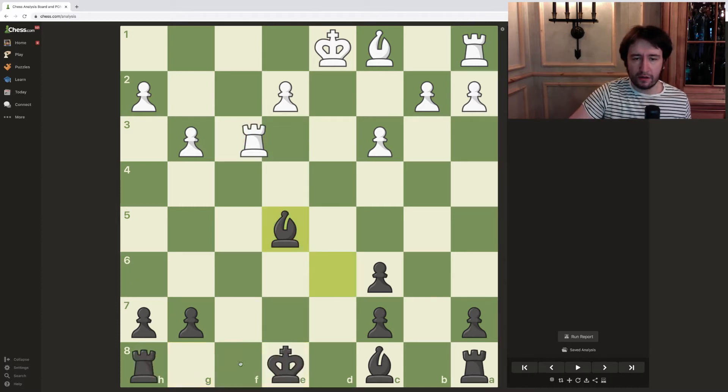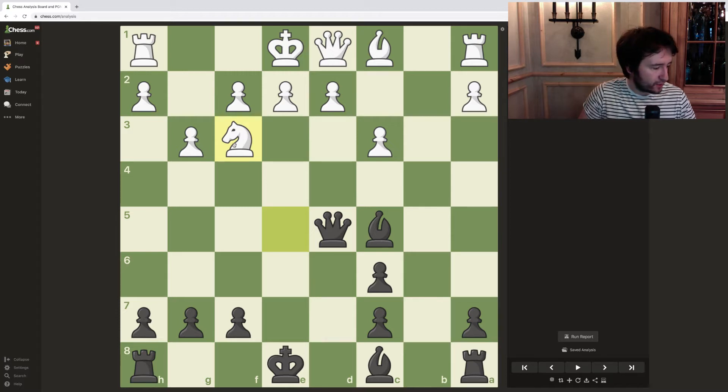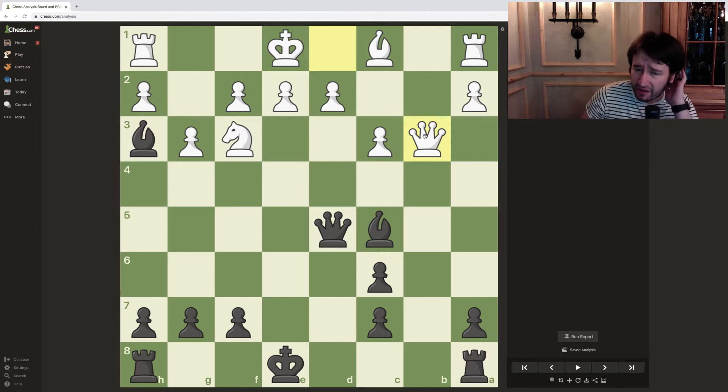That's why white tries to play differently with bxc3, queen d5, knight f3 to defend both the knight and the rook hanging on h1. I went bishop h3, even though castling short is possible as well with good compensation for the missing pawn — black can go rook e8, bishop d6, play for compensation and it's around equal. Instead I went bishop h3 which was my main line in the notes.